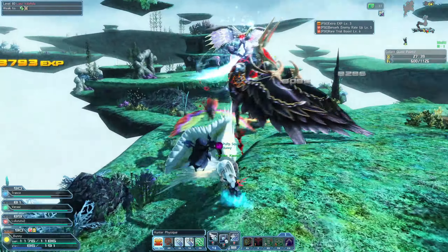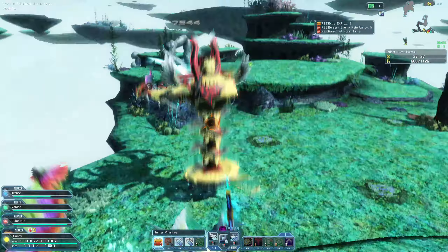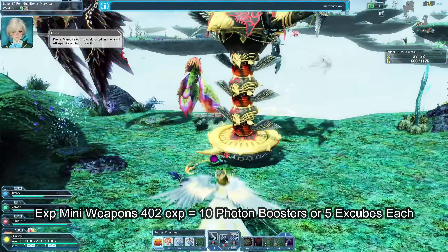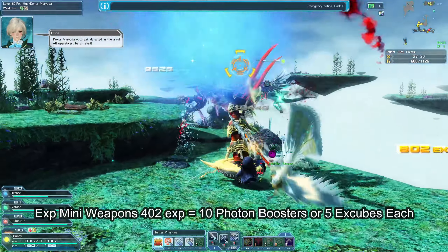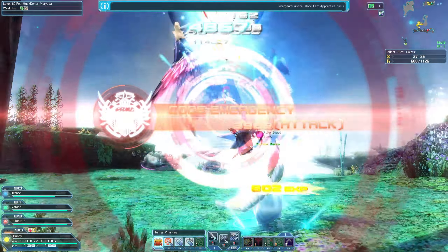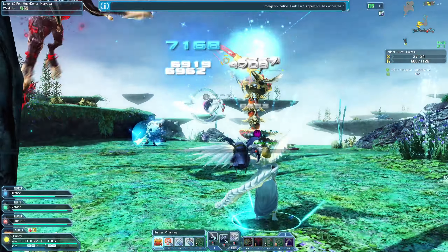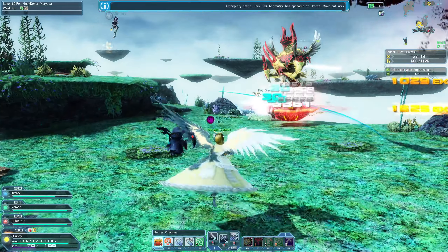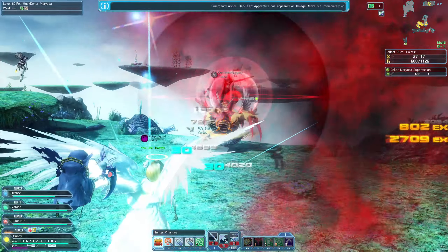Some might think Revulsals are plus 30 and the base occult series is the same price or less. But there's now an easier and cheaper way to grind your weapons, and that's through mini exp weapons. These are acquired from the photon boost exchange shop — 10 photon boosters for one — or through the x-cube exchanger, 5 x-cubes for one.